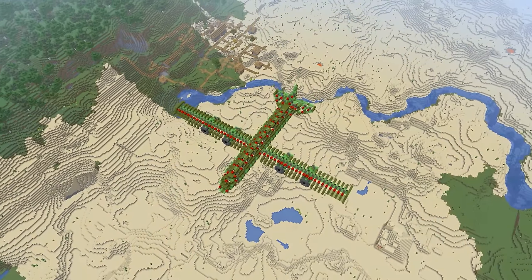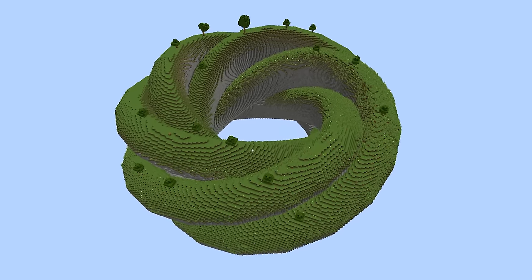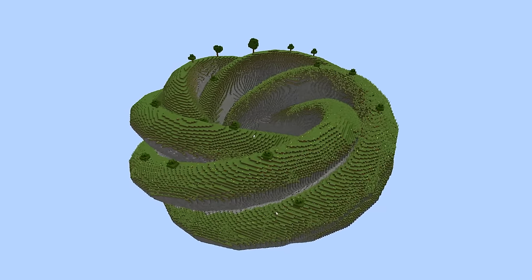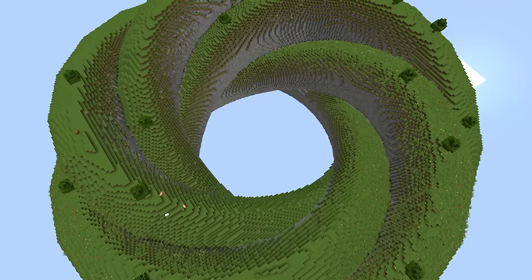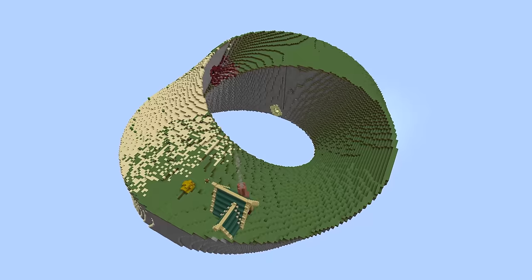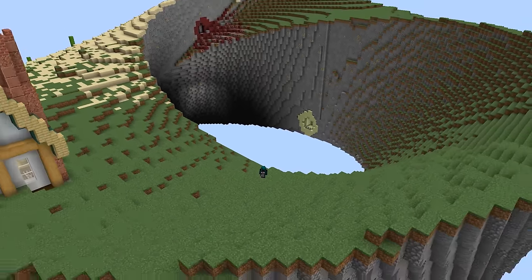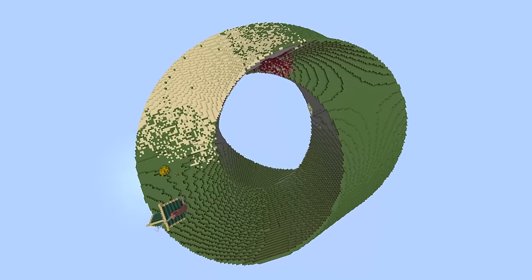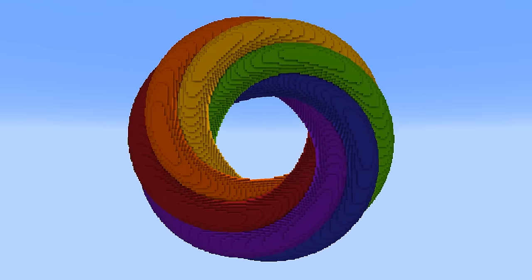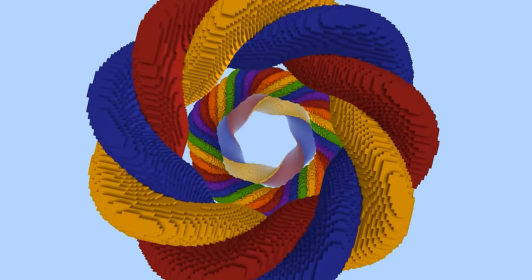Moving on to some of the most mind-tricking builds in the game, like this endless spiral island built by Amy Oates, where several spiral rings come together to create an incredible illusion. The same creator also made a playable skyblock island in the shape of a Möbius strip, which just looks insane. And there are these colorful knots and spirals built by Bosco Winks, which includes multiple incredible builds that when put all together are actually pretty satisfying to look at.